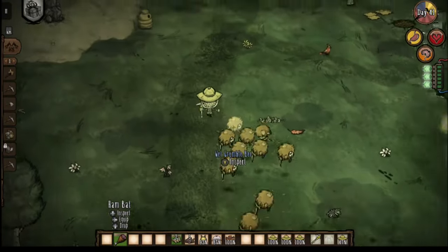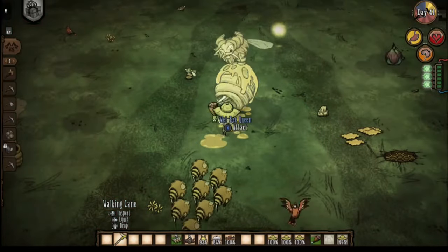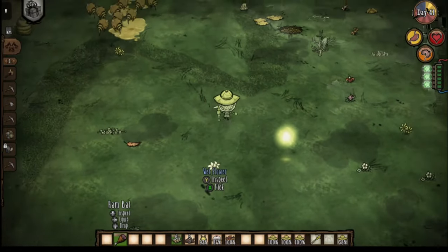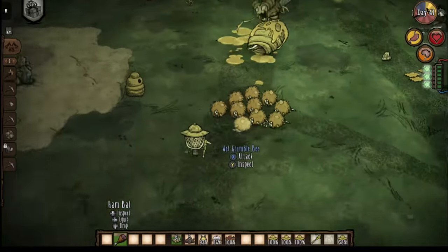Her fourth phase is kind of just her screaming more often, which is kind of hard to tell — especially when the phase transition is also just another scream. Once you get to third phase it's kind of just over from there. If you run out of pan flutes like I did, you just run away and then run back — it's kind of difficult, but you'll make it through as long as you have healing.